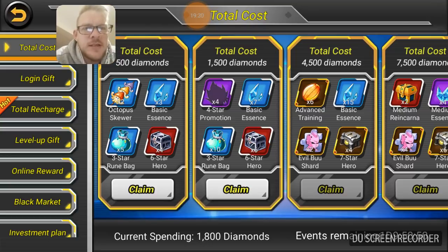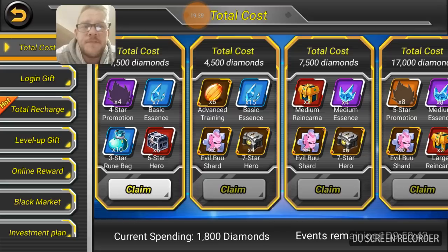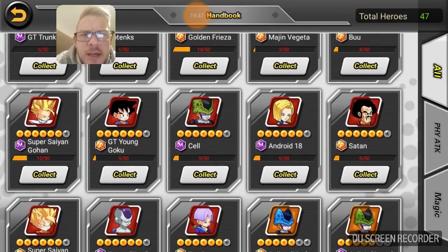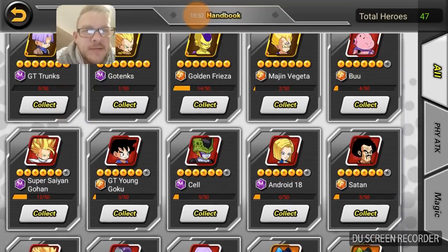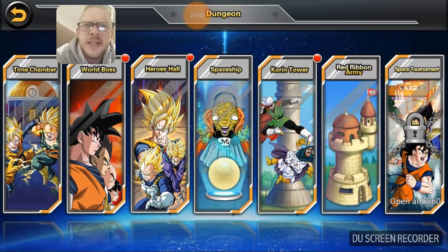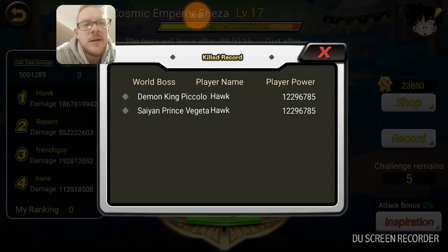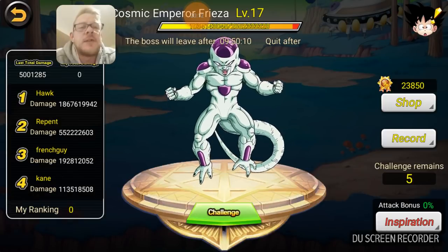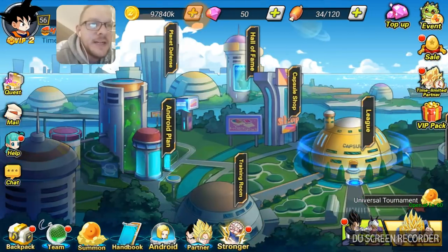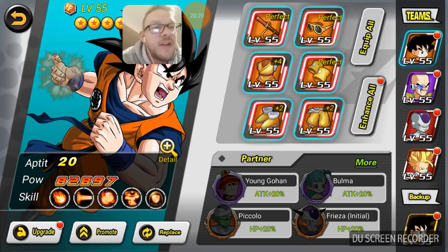We got the diamonds - of course, because we did those summons. We got 10 six-star hero shard boxes. We are nowhere near getting a single hero from those. The boss order is actually - Piccolo, Vegeta, then Freezer, then Cell, then Piccolo again. I was kind of hoping we would have got there sooner but it doesn't matter. We're ending at 414,000 power - actually no, we can upgrade the team again, I forgot we leveled up.